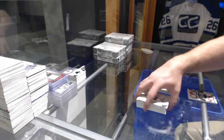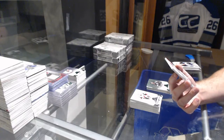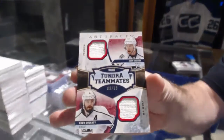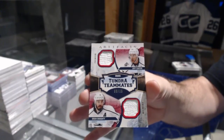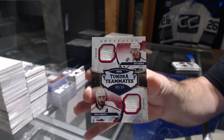We've got number 215 Tundra Tandems dual fight strap for the LA Kings — Jeff Carter and Drew Doughty. Dual fight strap, number 9 of 15.